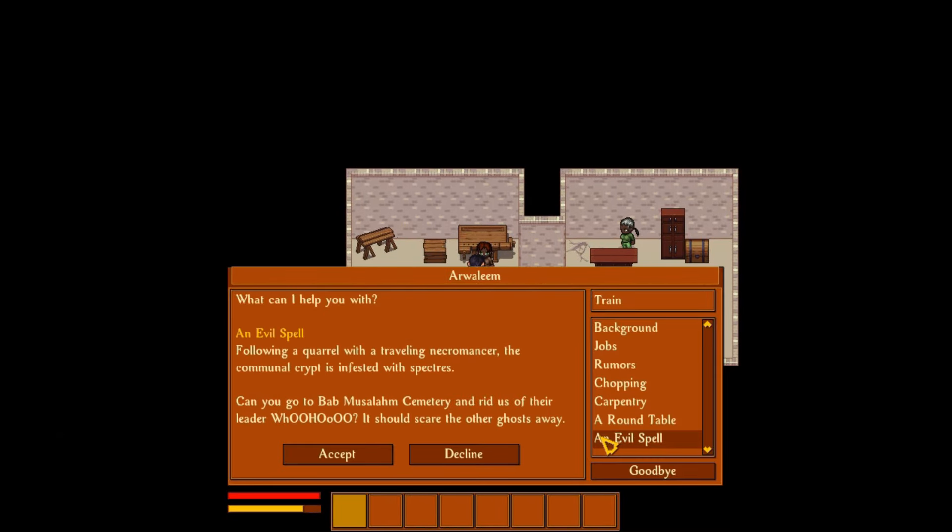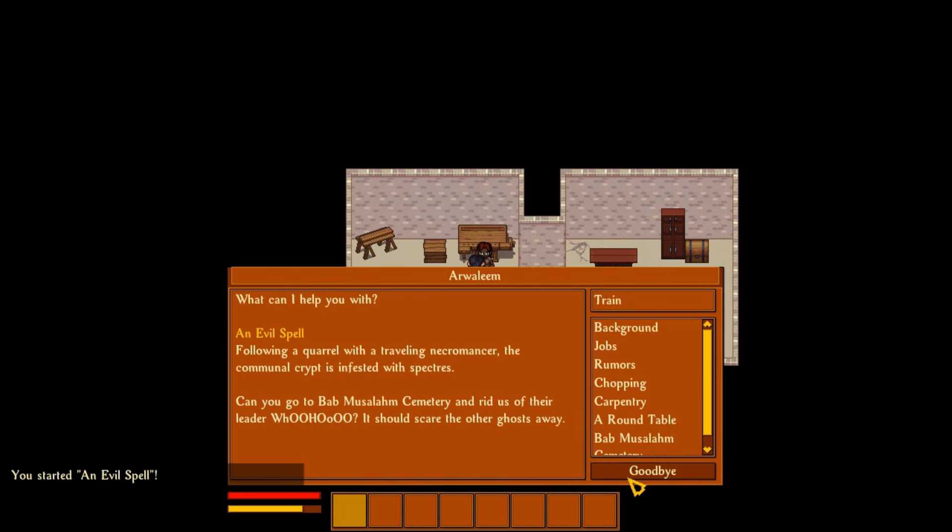Vagabond is a 2D sandbox RPG that offers a rich procedurally generated open world for players to explore. You start with no memories or possessions, and must forge your destiny by exploring diverse biomes, completing quests, and interacting with hundreds of NPCs. The open world aspect allows you to gather resources, craft items, and build and furnish your home. You can also fight monsters in dungeons, join guilds, and even share your adventures with friends through multiplayer support.